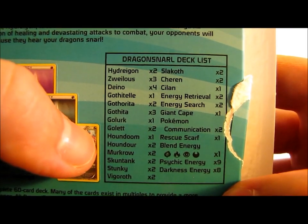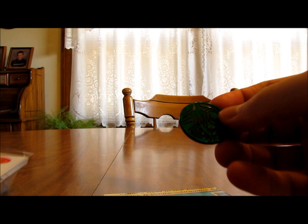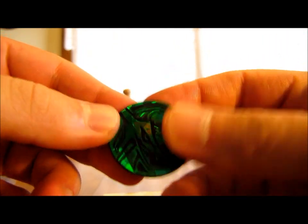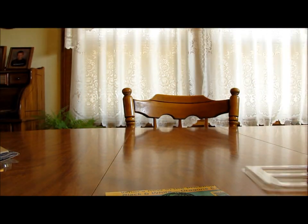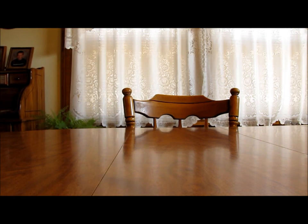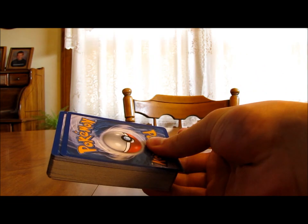Here's a list of the cards in this deck, and I'll be reviewing all of them. The deck is open because I've already organized the cards. Here's the Rayquaza coin that comes with it, and there is the code card. Last month I reviewed the Dragon Speed deck, which was based around Garchomp — that was actually a pretty decent deck. Hopefully this one is just as good.